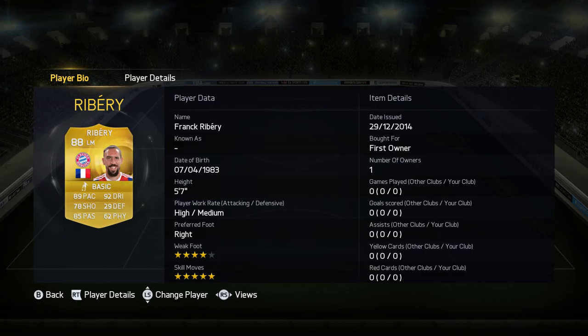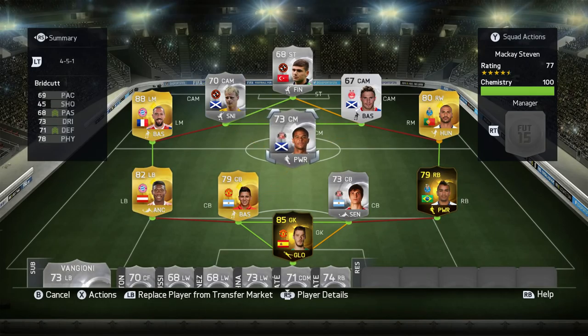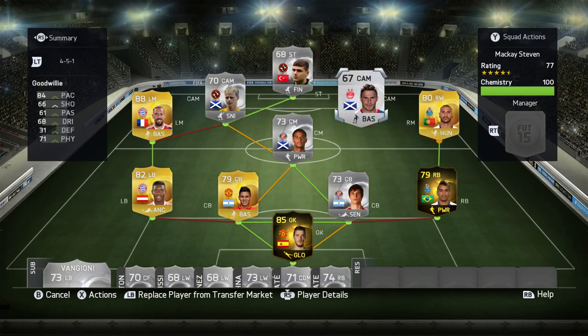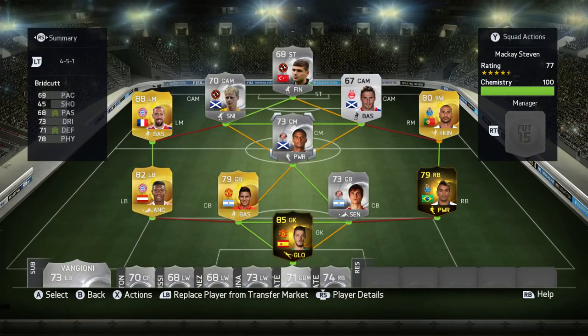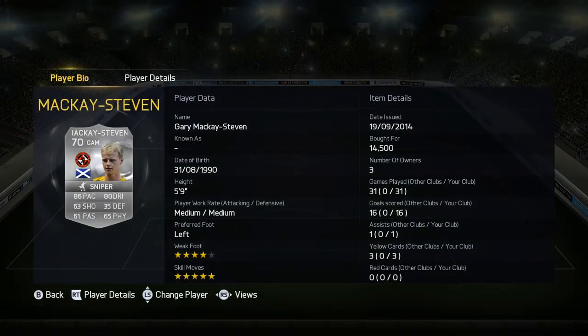The left mid is of course Frank Ribéry — we got him in a pack, absolutely amazing, still can't believe it. Five-star skills, four-star weak foot, and his stats look pretty amazing: 92 dribbling, 89 pace, 78 shooting, and 85 passing. Just cannot wait to play with that guy. The center mid is Birchgut, also from Sunderland — very solid for a silver. The right mid is Karasma, still as a right winger but gets full chemistry — we also got him in a pack a couple of episodes ago. The center attacking mid is Gutwili, four-star skills, picked him up for 200 coins — a bit of a bargain. I used him a lot in FIFA 13 and he was a really fun player.